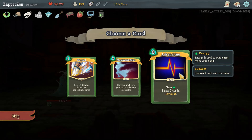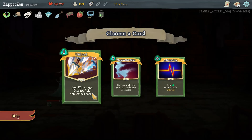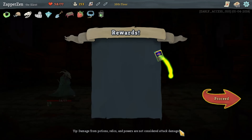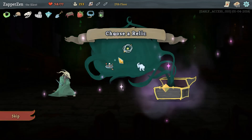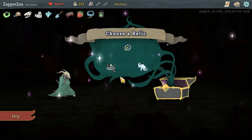Adrenaline - gain energy, draw two cards. On your next turn your attack damage is doubled - also good. Deal 12 damage, discard all non-attack cards. Going to take the adrenaline for the ability to get bigger cards later on. And I love the Astrolabe. The Orrery - choose and add five cards to your deck. Potions always drop after combat is what I was trying to say. I love the Astrolabe, but do I love it here? I choose three cards and transform them. I'll take it - because I can transform these.